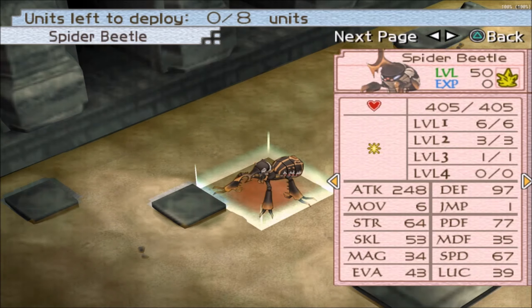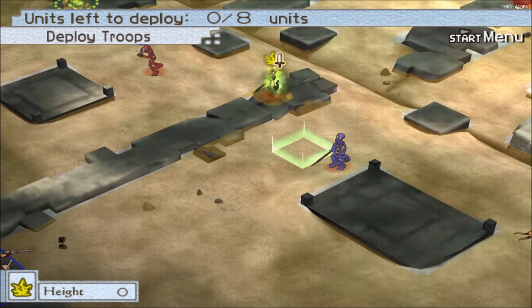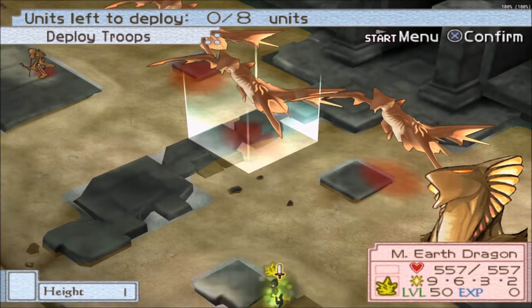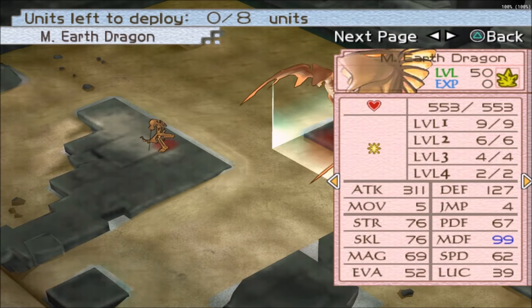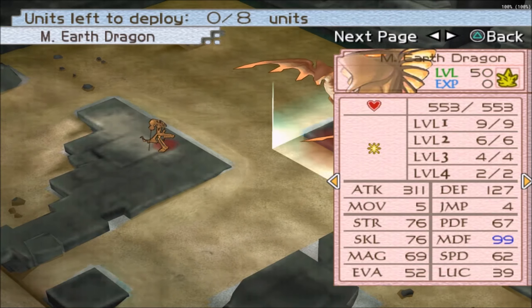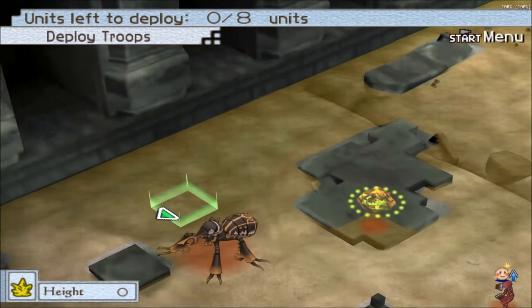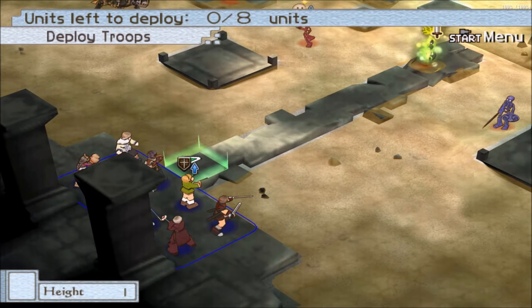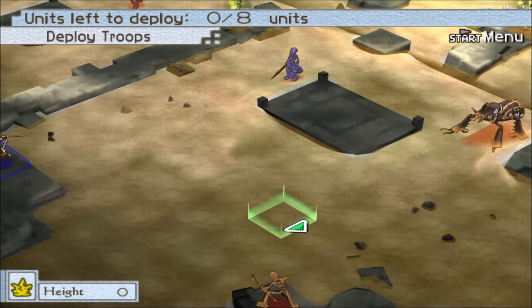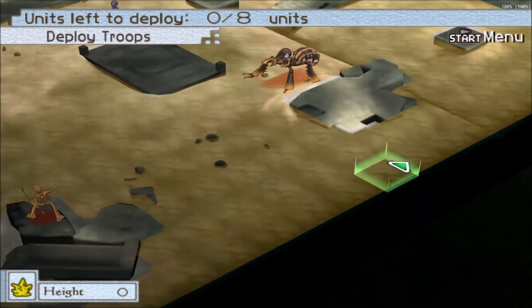We have a new enemy here — Spider Beetles. And we also have a bunch of Earth Dragons here. Holy crap, there's three of them. And this right here is Earth Terrain, by the way, so you'd have a benefit of having Earth characters here.